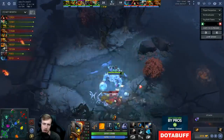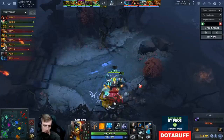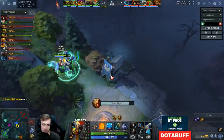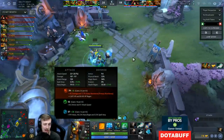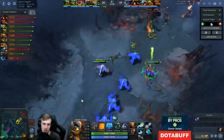I still kind of wish I went Bloodstone — I think it would have been probably better overall, just because I would have had so much more mana regen over time. But that said, I don't really have that much int, so maybe it wouldn't have been very useful because the mana regen Bloodstone provides is also kind of dependent on your int. I'm not getting much int, so I'd be spending 5000 on an item that doesn't even give me intelligence. So maybe something like Yasha does make a lot more sense.